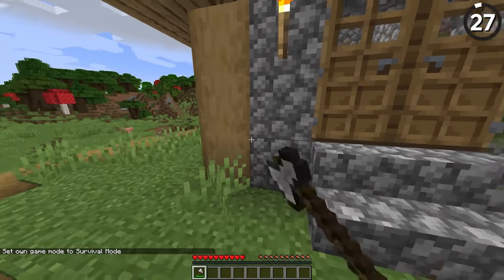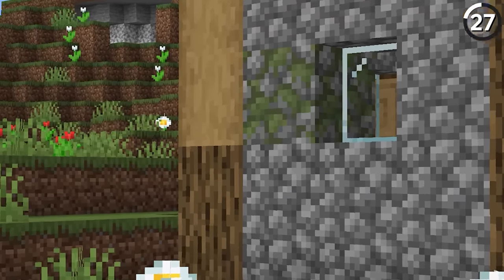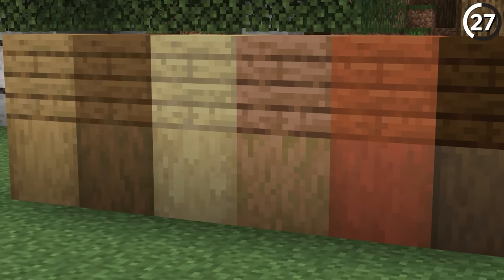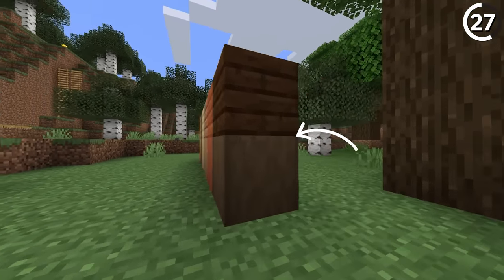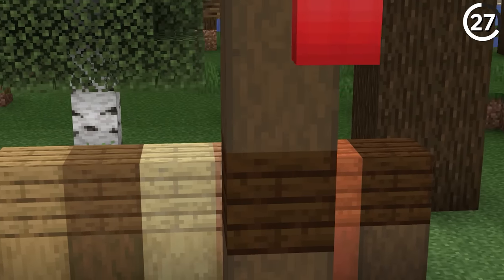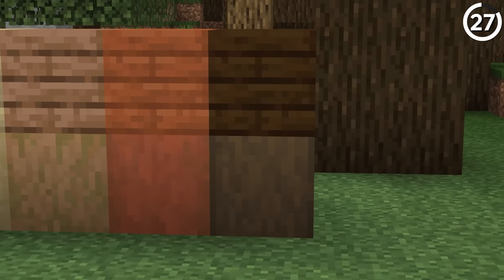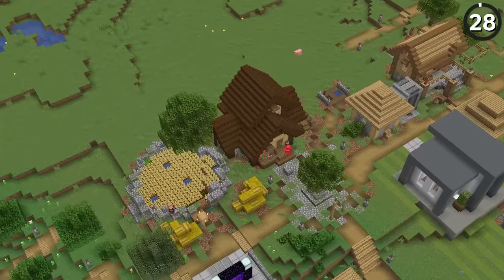The addition of stripped logs brought a huge shift to building — finally we had something that resembled the texture of logs while matching the color of plank textures inside. Or at least, they mostly do. If we line them up, it's clear that dark oak just doesn't match up with the rest of the pattern, which is a shame since the darker shade would look quite nice. And while there are points for changing this for consistency, I'll admit that the current stripped dark oak does look nice as well.